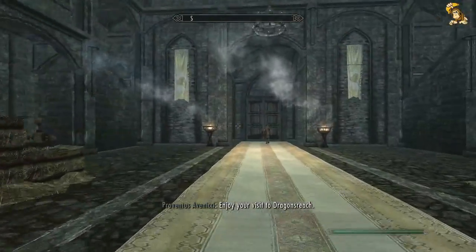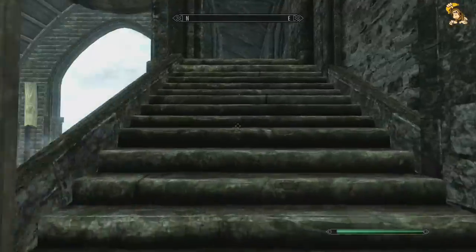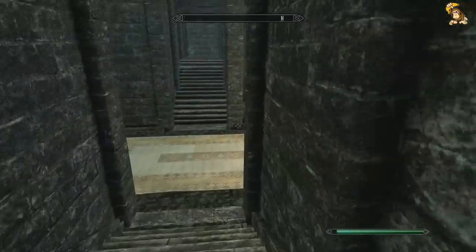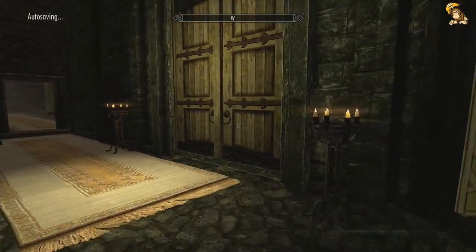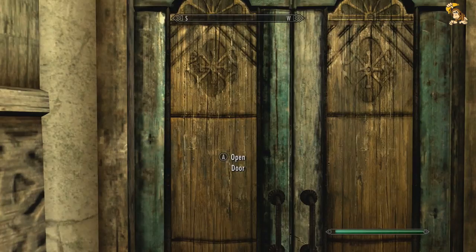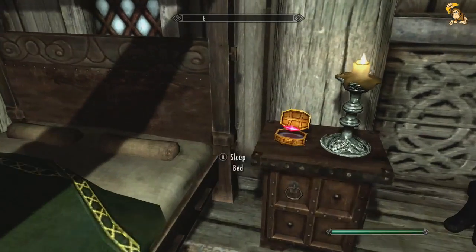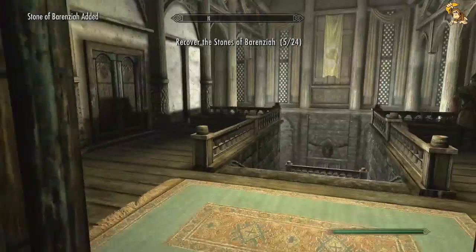One thing I'm going to do while we're here - I'm going to check the Jarl's bed chamber and see if there's a gem. One of these special gemstones, because we need to get 24 of them and they're scattered all over the place. Let's have a mooch around and see what we can see. There it is - excellent. Now instead of the unusual gem, that actually marks the Stones of Barenziah. We'll have that - it's not classed as stealing either, which is useful.